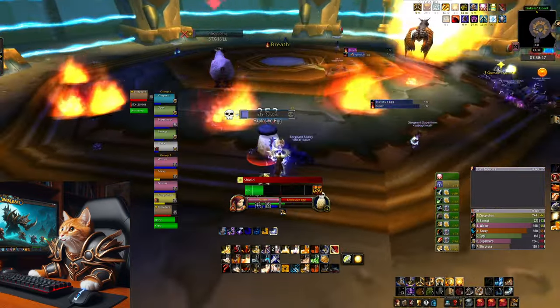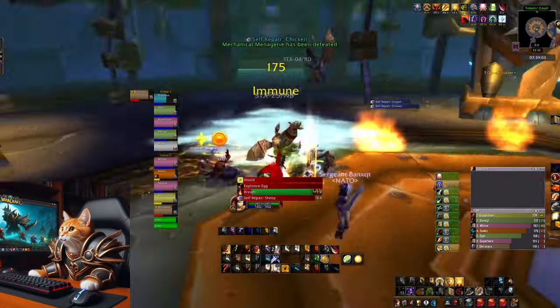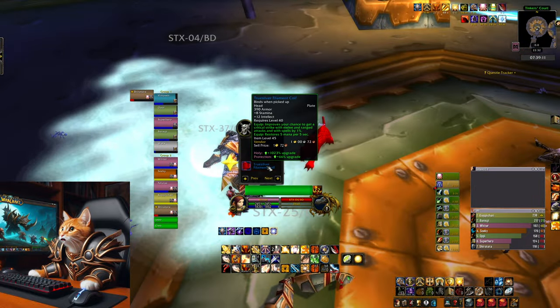If you get low on mana, you can activate the red buttons on the statues on the side to give you some mana in exchange for life. Kill all four at the same time and the bosses are finished.